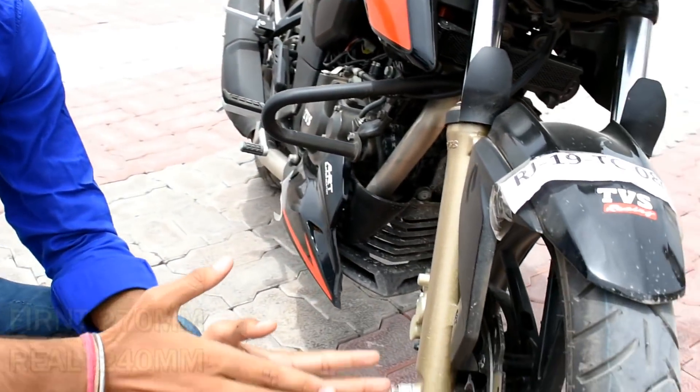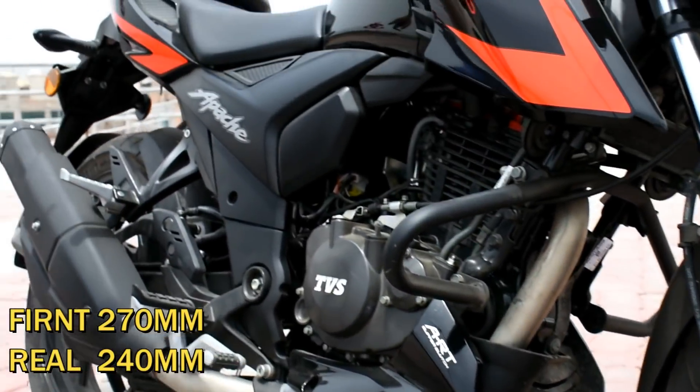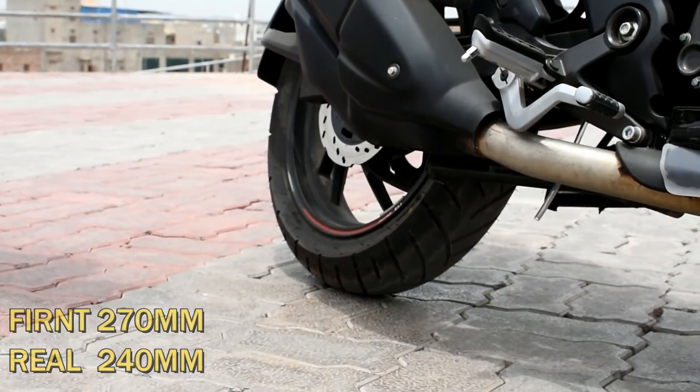Now for the braking segment — the front disc brake is 260mm and the rear disc brake is 240mm.